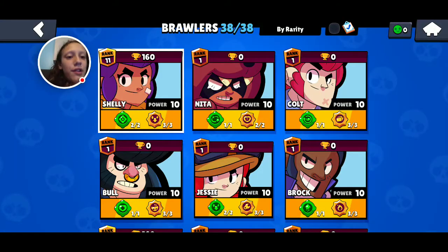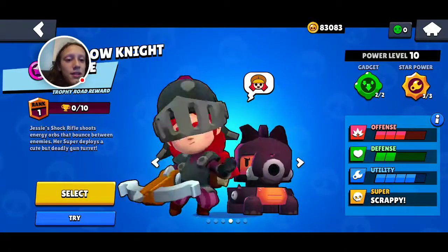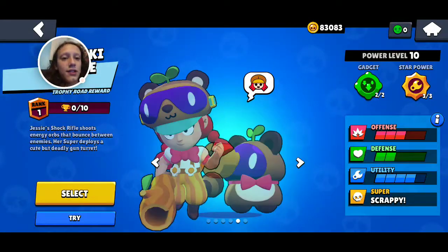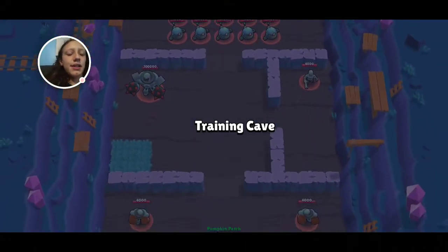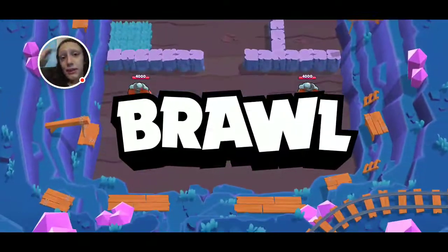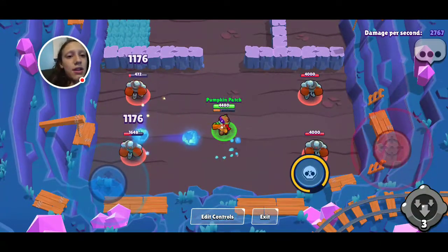Next we have Jessie's gadget. I'll use Tanooki for this. Jessie's gadget makes her current turret — I believe double and reload — in attack speed for the next... I'm not sure how long.